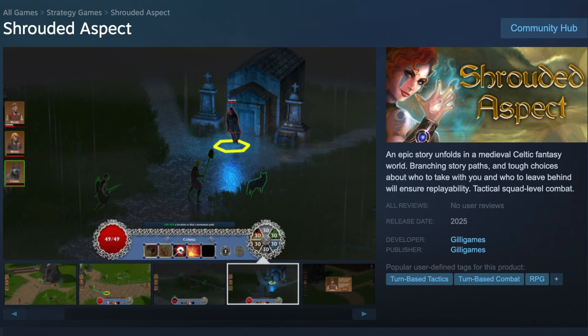Thanks for watching, and don't forget to check out the devlogs for my new game, Shrouded Aspect, which is under development now. That is my main focus at this point. I'm doing devlogs, trying to do an update every couple of weeks. It's a tactical, turn-based strategy game in a fantasy world — totally different from Rising Star 2.